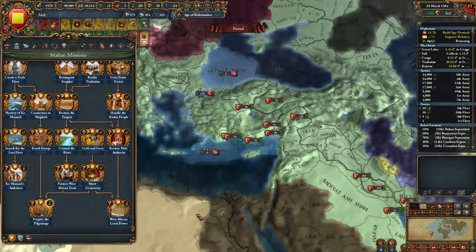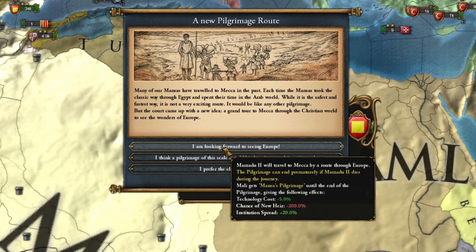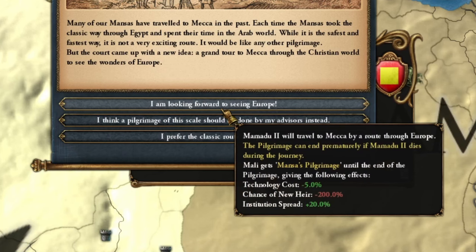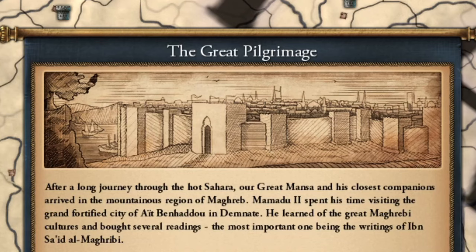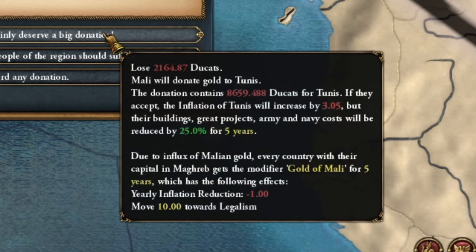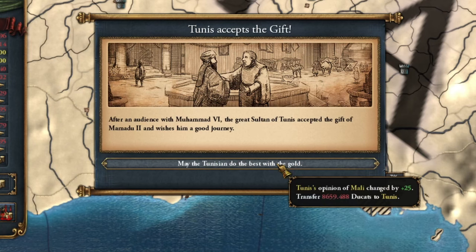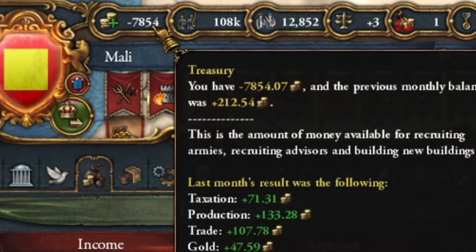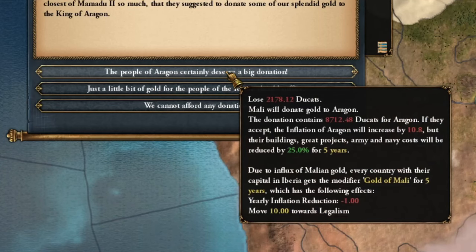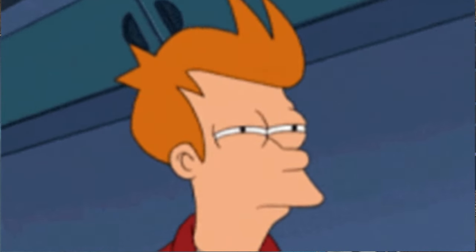I also sent a gift to the Ottoman Empire, completing a mission to prepare for a pilgrimage. Now I can send my ruler or advisors to Europe, or even embark on a pilgrimage to Mecca — I think I'll send my ruler to Europe. The great pilgrimage seems to have reached Tunis, and I can give them 8,000 gold, losing 2,000 myself, which adds 3.5% inflation. They accept it. I spent 8,000 gold and I have a feeling there may be more expenses coming. My ruler died and I'll need to check what this pilgrimage leads to in the end.